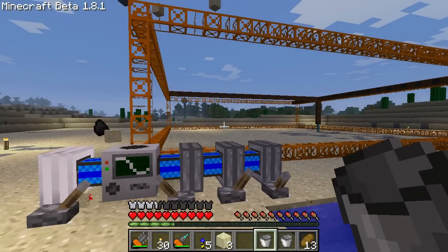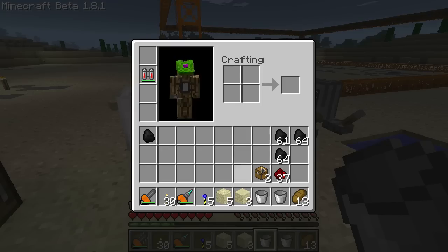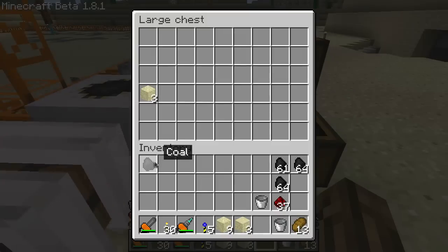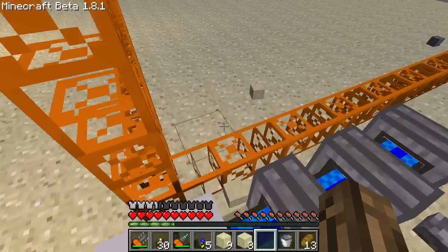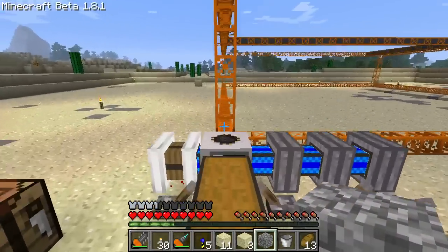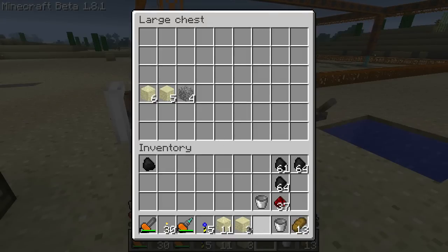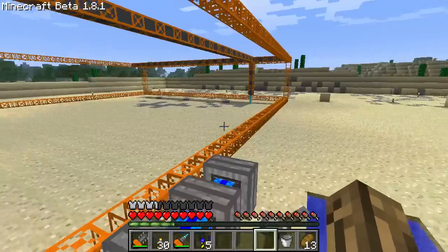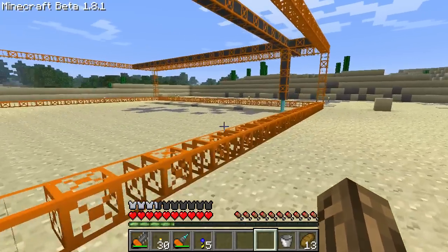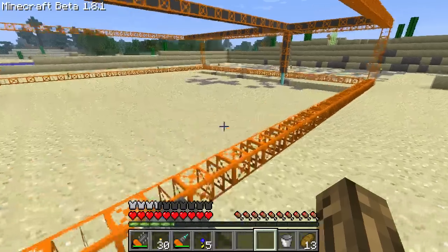It finished building the scaffolding and now it's digging, spewing blocks all over the place. I believe if you just put a chest or two next to it, it'll start putting things in the chest. Your other option is to build some pipes to move all the items from it — you can hook it up to any of the faces of the quarry and hook the other end to a bunch of chests. Since I'm going from y equals 70, pretty much the surface down to bedrock, I'm probably going to need quite a few chests.